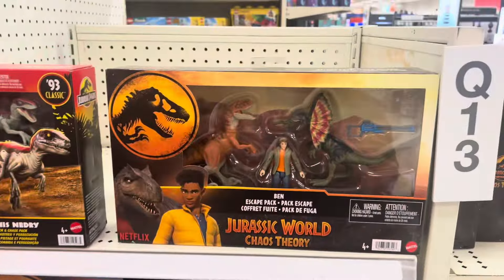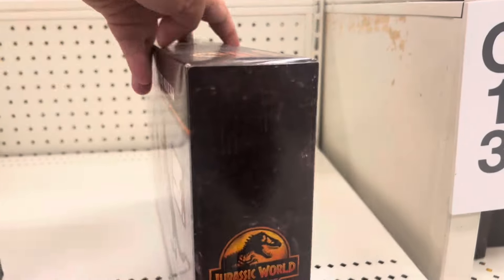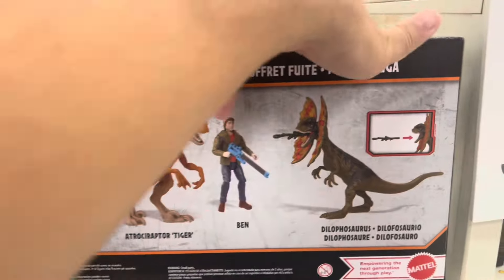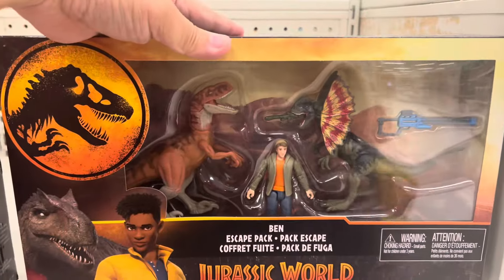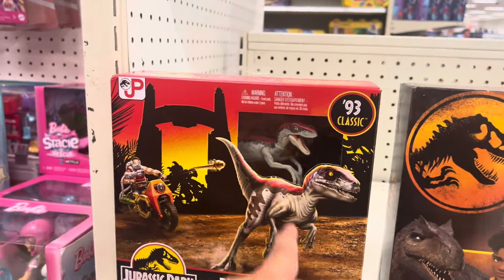And then you got this two-pack — the Allosaurus and Velociraptor and Ben. They're showing Ben here, but in the front, that is Ben. There you go. Got a weapon.